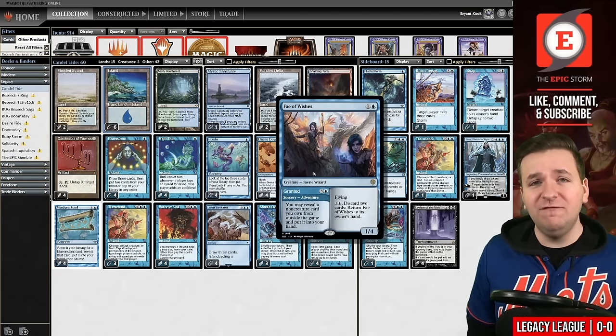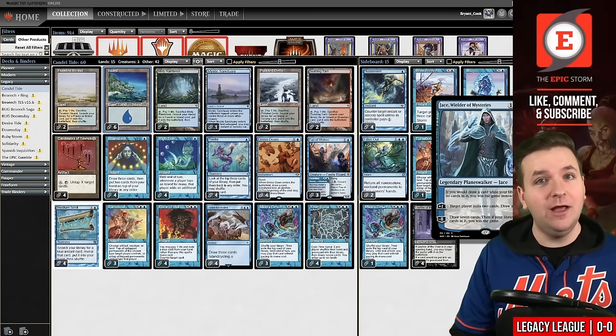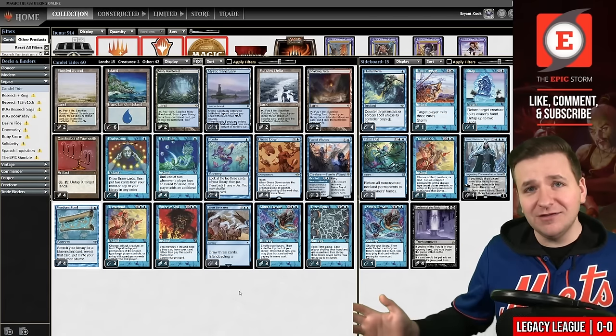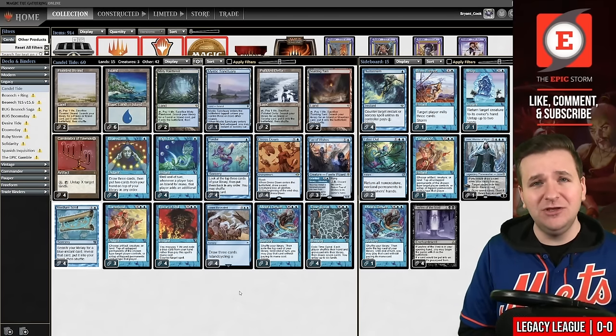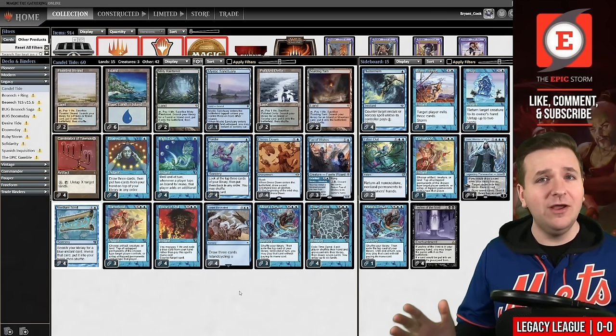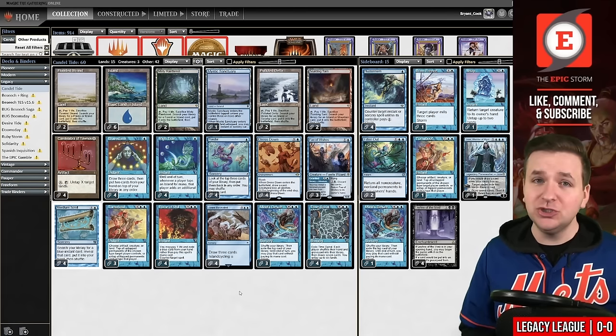We're playing Fae of Wishes because it can get a Mind's Desire out of the sideboard, or even a Jace Wielder of Mysteries to allow you to beat the One Ring, which is pretty exciting. That's my deck tech — I hope you enjoy it. If you did, make sure to leave a like, comment, and subscribe. Without further ado let's get into the league and cast some spells.